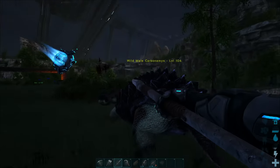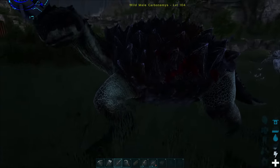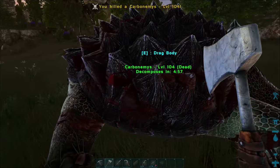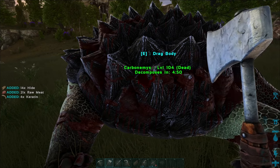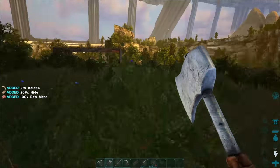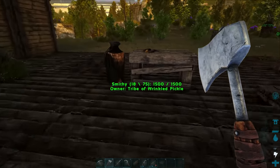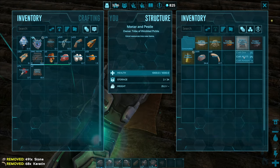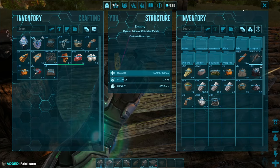I cannot believe that guy. Okay, I'm going to kill this turtle — I'll feel bad about it, but I need the keratin. The pickaxe gives keratin. I feel so bad; they're just turtles doing their turtley thing. But we got the keratin — throwing it in the fabricator gave us 17 cementing paste from one turtle. I'm a terrible person.